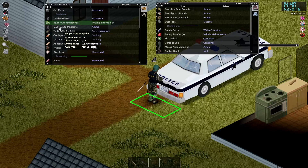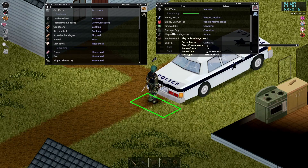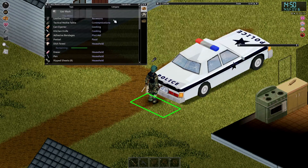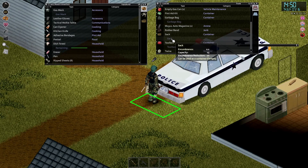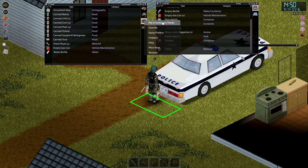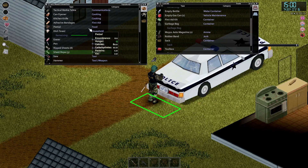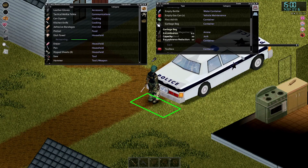Drop ammunition, drop this. Gas mask - I'm carrying too much. Sack, equip secondary. The sack is no good - equip primary, put in the container. Sack two - sheet ropes can go to sack three. God damn the sheet ropes are heavy.